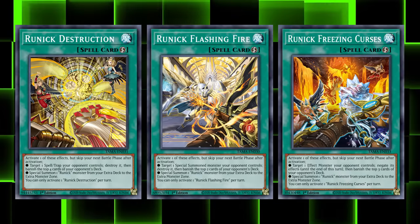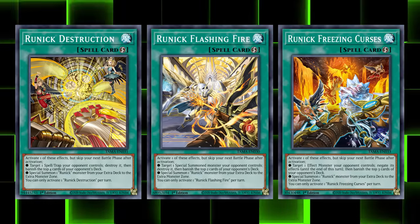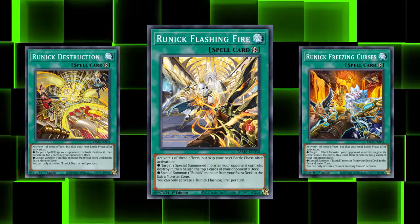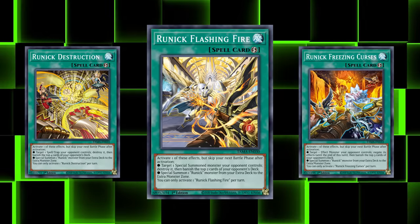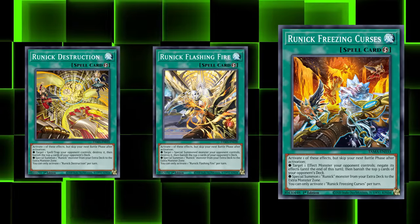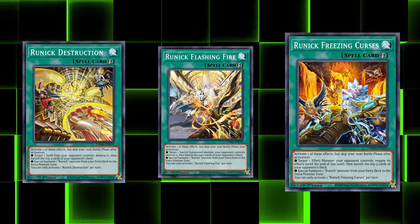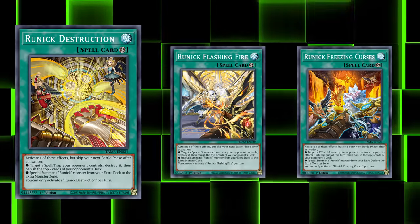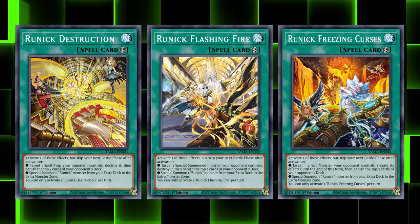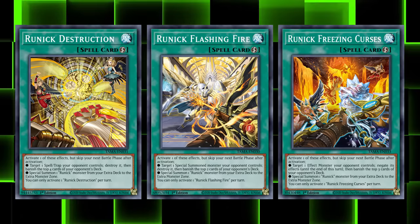The deck still has its own ways of removal and interaction in archetype, and it does so quite well with Flashing Fire, Freezing Curses, and Destruction. All of these are Quick Play spells which share the effect to skip your next battle phase and a secondary effect to summon out a Runic Fusion monster to the extra monster zone. Flashing Fire's unique effect allows you to target an opponent's special summoned monster, destroy it, then banish the top two cards of your opponent's deck. Freezing Curses lets you target a monster effect your opponent controls, negate its effects until the end of the turn, and banish the top three cards of your opponent's deck. And Runic Destruction lets you target an opponent's spell or trap card, destroy it, and banish the top four cards of your opponent's deck.